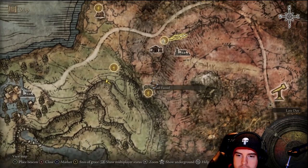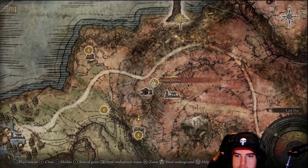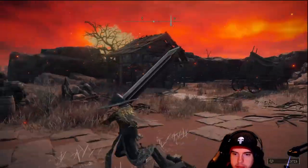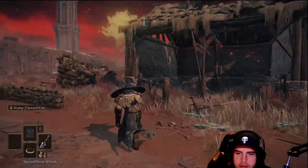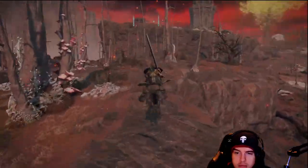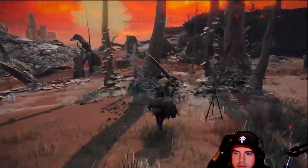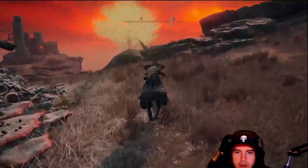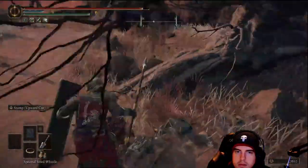From that point, we'll be out in Limgrave. I'll be covering that area in the Limgrave guide coming out later this week. But from that point, we'll be heading back to that same Lost Grace point that we just headed back to earlier, and then kind of going along the left side — or pushing down further to the right first. We've got a smaller castle we need to head over to before we double back onto the left side.